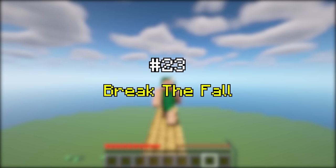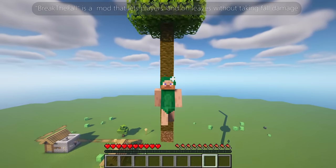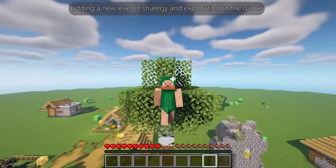Break the Fall is a mod that lets players land on leaves without taking fall damage, adding a new level of strategy and exploration to the game.